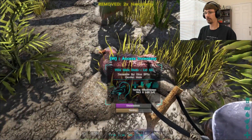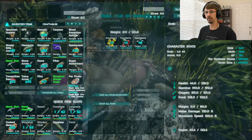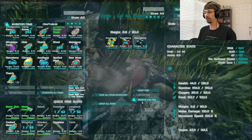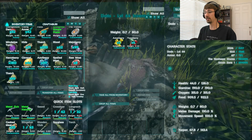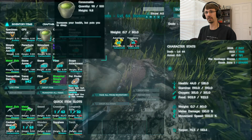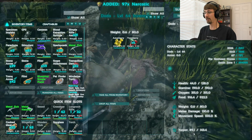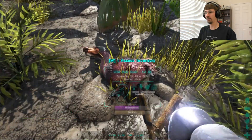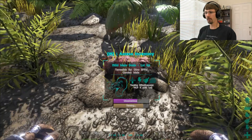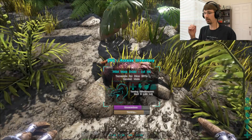Just to show you how it works I'll feed it some. You can see its unconsciousness is about half and the torpidity is at 65. You click on the narco berries and hit 'remote use item' — that is force-feeding it narco berries, and you can see its torpidity in the lower right is slowly increasing. For an example I'll feed it one narcotic which will really put it out — the torpidity is going way up and the unconsciousness bar is climbing. I overfed it with the narcotic; you don't need that many berries or that much narcotic. You just need to keep it so that when it's tamed it doesn't reach the bottom.